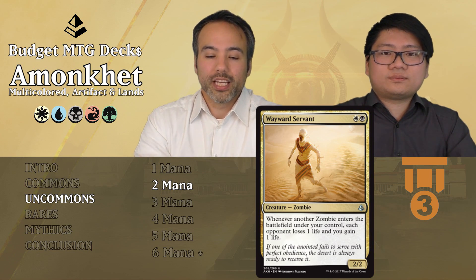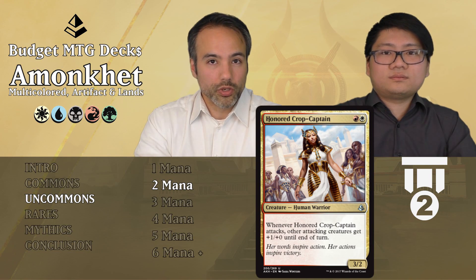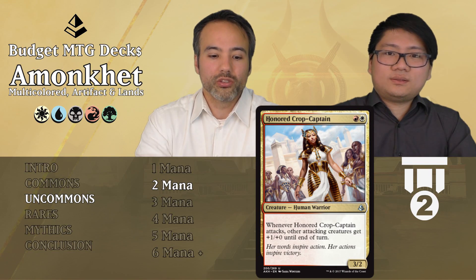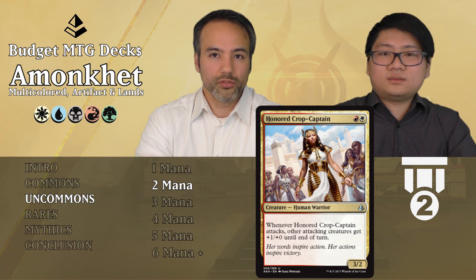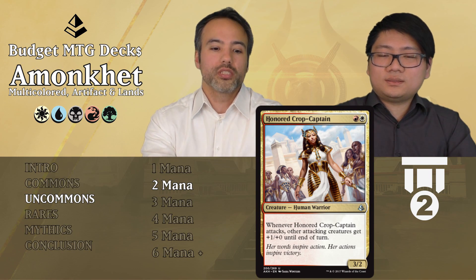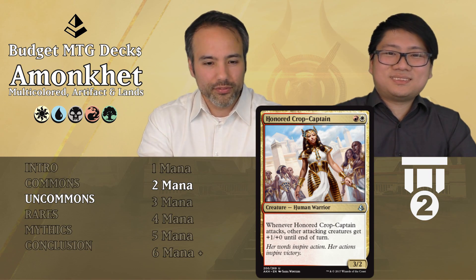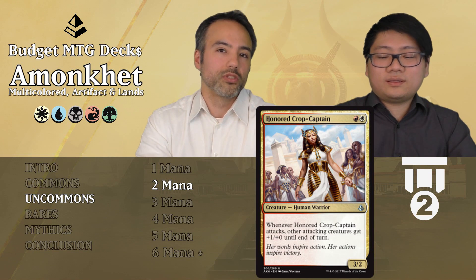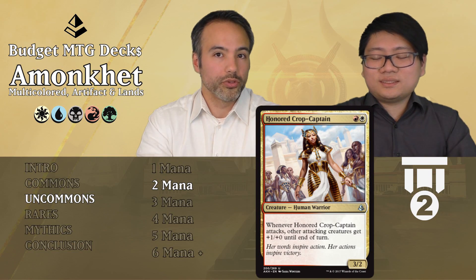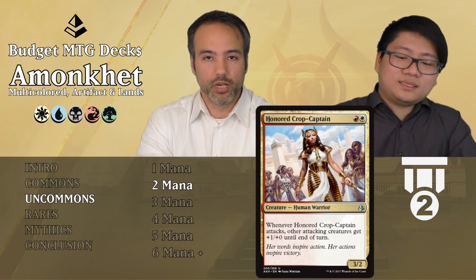Next, Honored Crop-Captain for one red and one white — we get a 3/2 human warrior. Whenever this guy attacks, other attacking creatures get +1/+0 until end of turn. So it also pumps your team — this is insanity. It's super sick, always played, heavy aggressive Tier 2. Even if you're not really aggressive it just pumps your team and it's already a 3/2 for 2. Amazing.